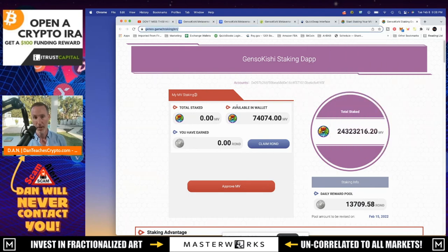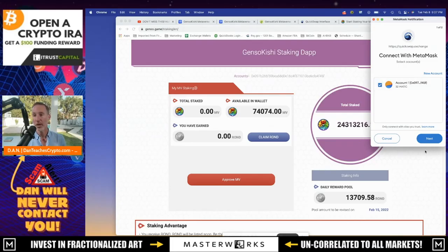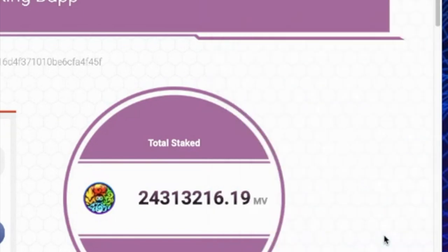Assuming you have Matic on the Polygon network, the first thing you want to do is click 'Approve MV.' Your MetaMask wallet will come up asking if you want to connect - yes. You have to have Matic in there; I tried this before without Matic and it doesn't work. You'll need a little bit of Matic to pay for the fee. Click next, view the addresses, and connect. A fee is associated with this request - it's 0.0001.33, which is essentially nothing compared to awful Ethereum gas fees. Click confirm.